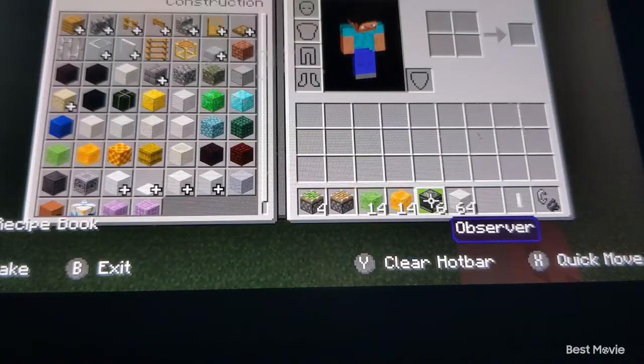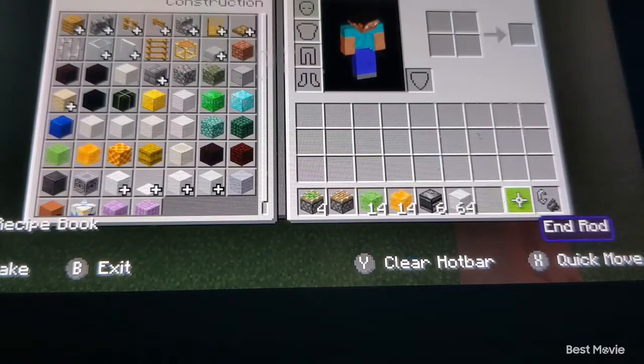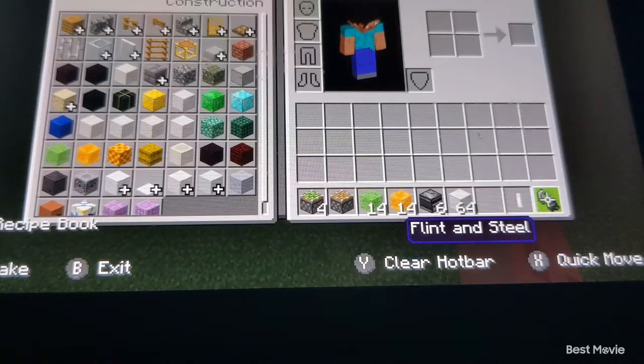Six observers. You don't need this many blocks total, but I recommend just bringing a stack of random building blocks. The end rod is optional, and you will also need something to update the observer with. I recommend flint and steel or another block.